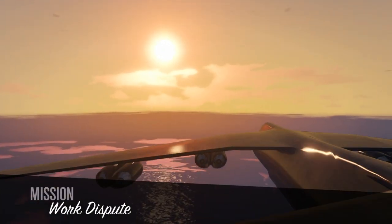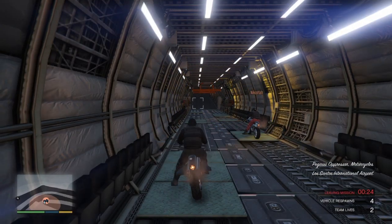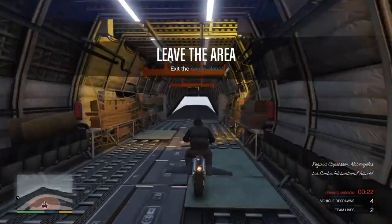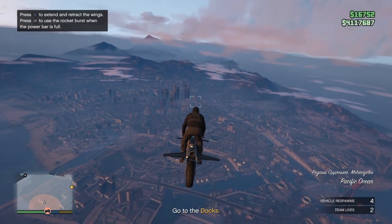Alright, once the mission starts, you'll see yourself in a plane or on an oppressor. What you're going to want to do is fly all the way to your apartment, so you're going to have to memorize where your apartment is. Mine is pretty far away, so I'll cut back to when I'm there.